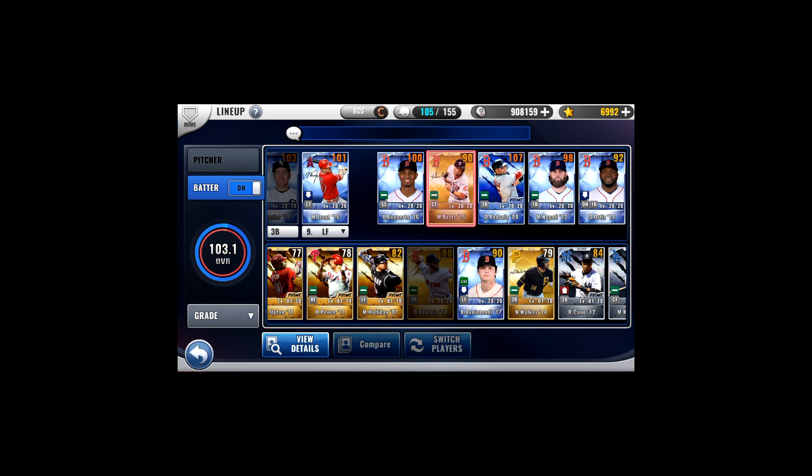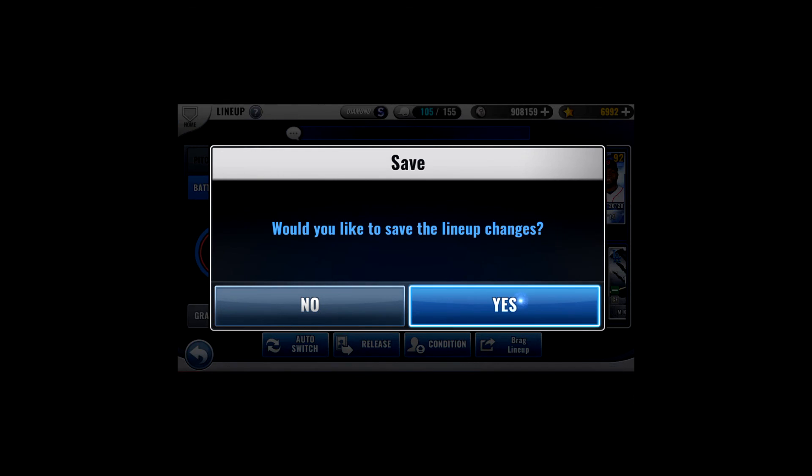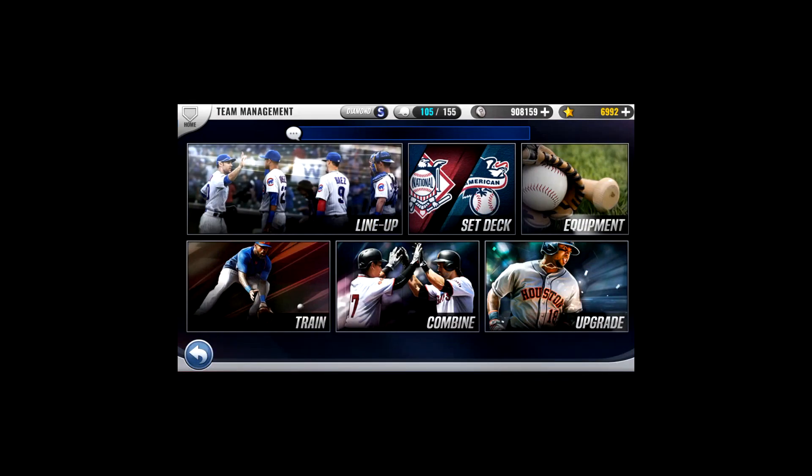That covers the basics of it. More details about the actual OVR prediction and related stuff are covered in my other video. The key points are that signature cards are based off of the same normal card, and without a proper set deck effect that you can actually multiply, you're essentially looking at the same card. I hope this has proved useful for you — thanks for listening.